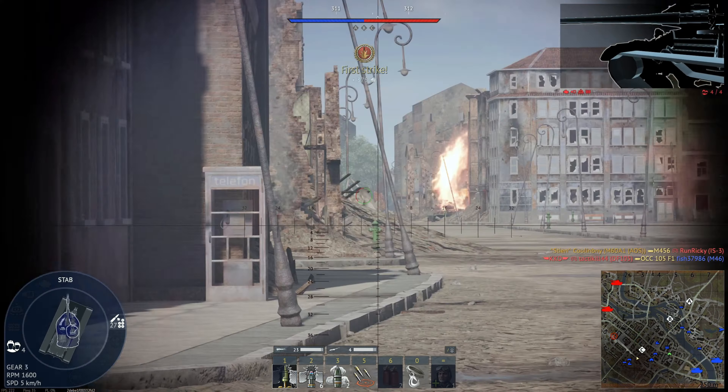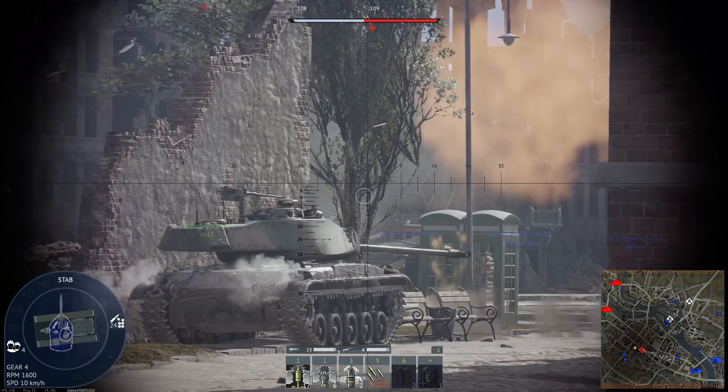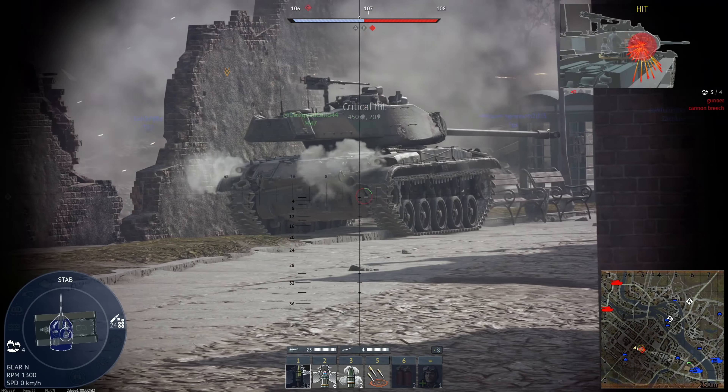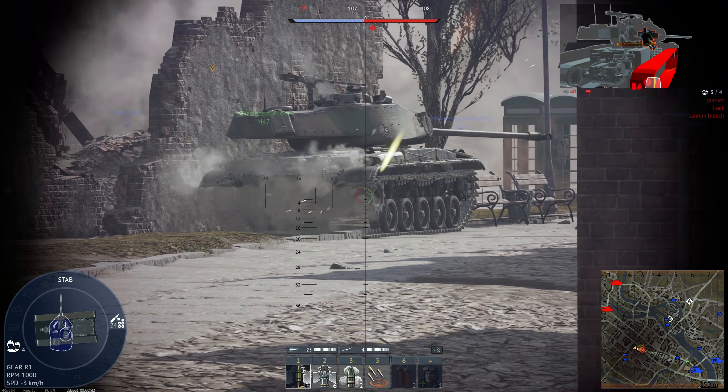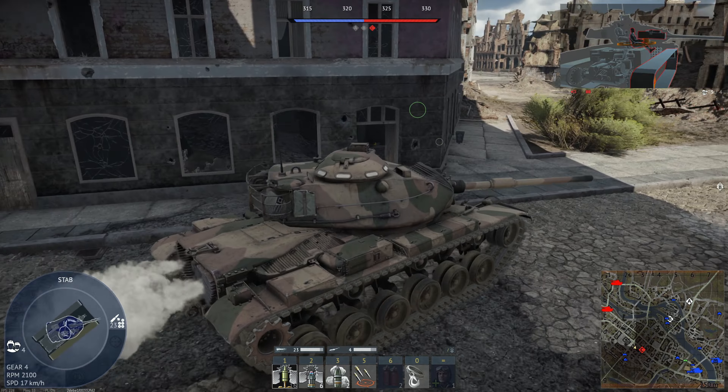If I really want to go longer range, I do have the option of APDS. However, the APDS is not that good — it's got around 260-something millimeters of armor pen, which is not fantastic. The HEAT-FS is definitely the preferred researched ammo. Going for this fella over here.